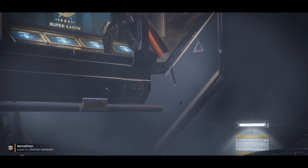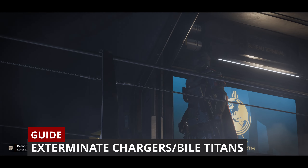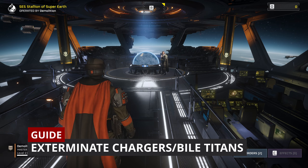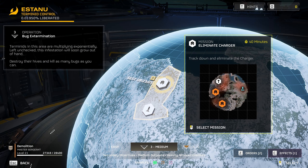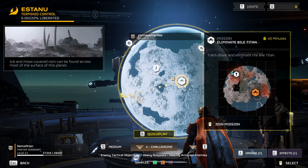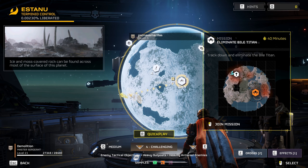Hello everyone and welcome to my channel. In this short video I'll show you how to deal with armored Tyranid exterminate targets. Because the missions are pretty straightforward — you just need to locate the targets and exterminate them. The first part teaches you to complete exterminate charger missions, and the second one covers exterminate the bile titan ones.